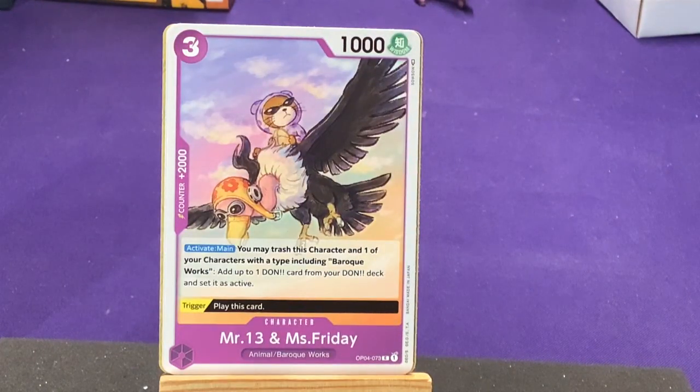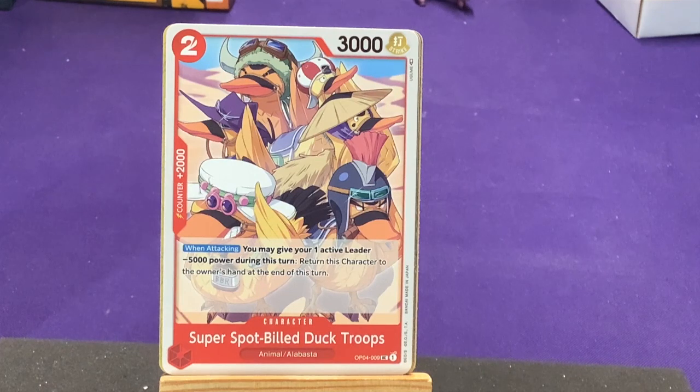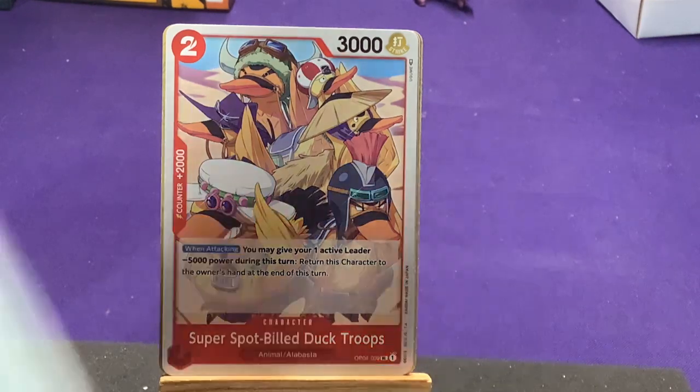Our next common is Mr. 13 and Miss Friday. Our first uncommon is the Super Spot-Billed Duck Troops — that's awesome. Animal and Alabasta: when attacking, they give one of your active leaders minus 5,000 power this turn, then return this character to its owner's hand at the end of the turn. Why would you give your leader minus 5,000 power? We have to see if the leader for this set has something involving low power or low cost characters.